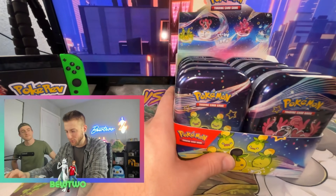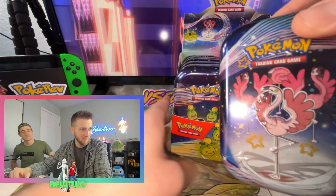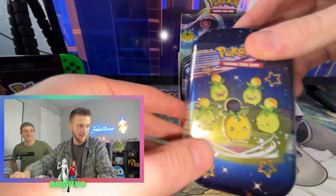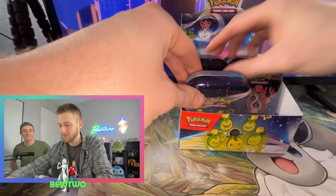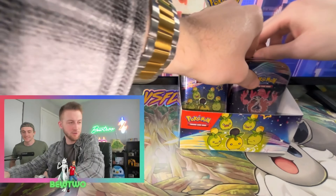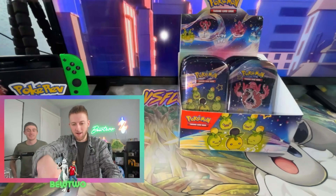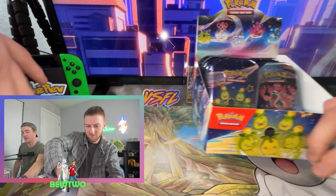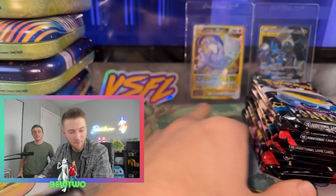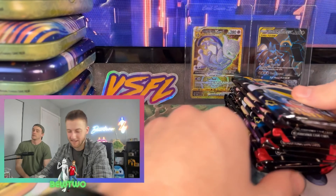I'm going to get this flamingo. I'm gonna take a dolphin. I'm just gonna take one of each, the first one of each. There are two mouse holds — getting both mouse holds. So now I have one of each. I got my ten packs here, let's get ripping.